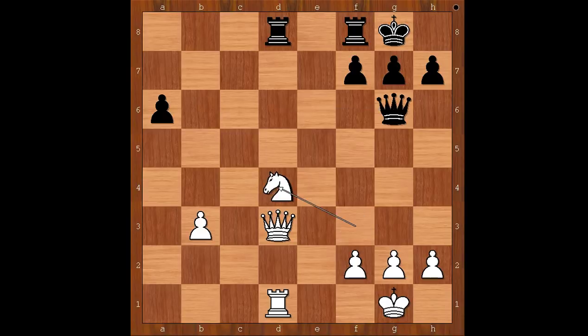Knight takes on d4 was played — not the best move, but it was already difficult to find a good move. Black played queen takes on d3 and Helling resigned.